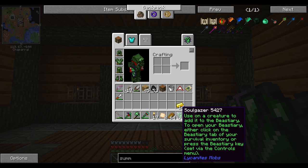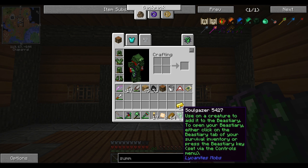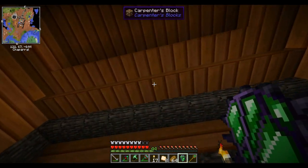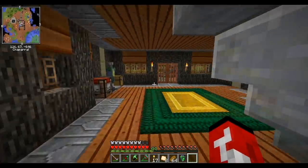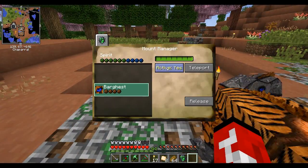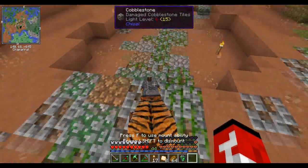To open your bestiary, either click on the bestiary tab of your survival inventory or press the bestiary key. People have been telling me that the bar guest has a special ability, let's just press F.